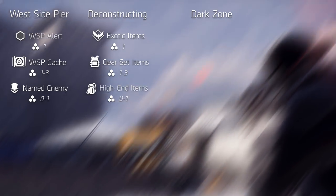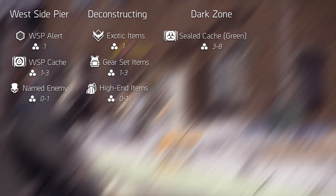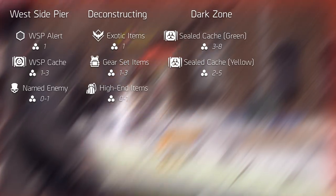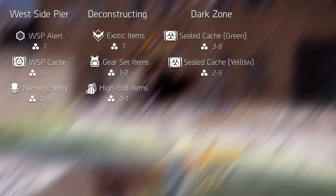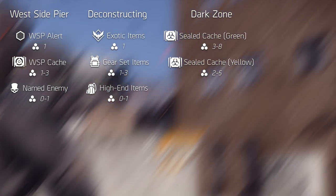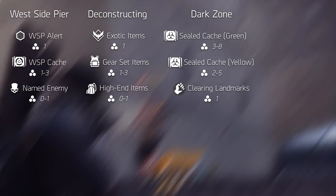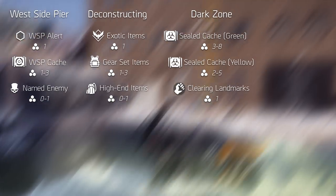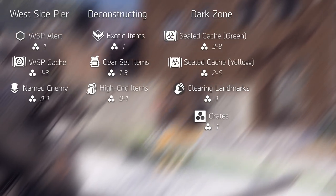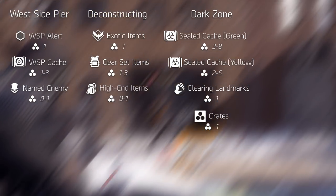The third and most consistent way of earning Division Tech is through playing in the Dark Zone. Dark Zone sealed caches reward you with the most depending on the color — gear set caches reward you with three to eight, and high-end caches with two to five. However, when collecting these caches there's always the risk that you lose them before extracting if you're attacked by rogues or die to NPCs. Clearing landmarks rewards you with Division Tech as well, as does killing named enemies. But the most reliable way is picking up Division Tech from Division Tech cases, which only reward one per crate but are generally stacked together with three to four in the same area.